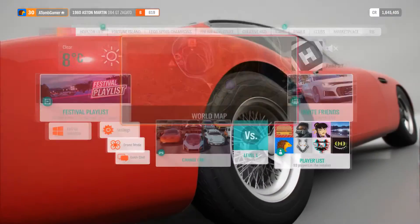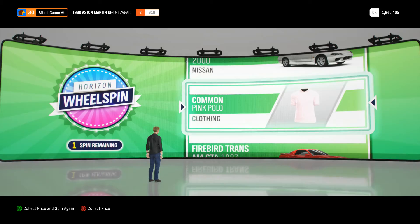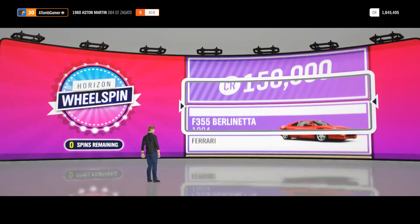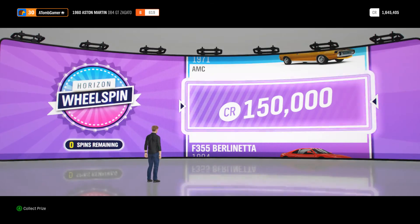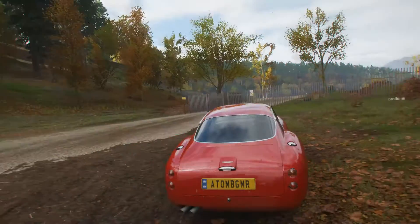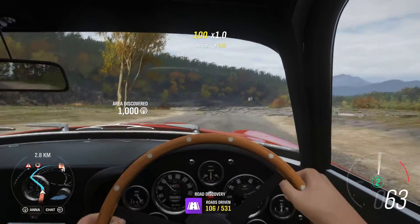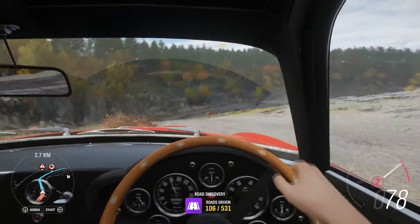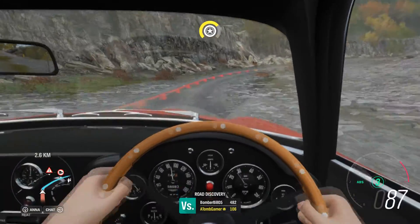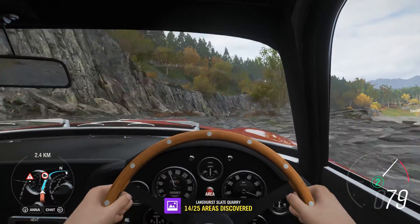We've got a wheel spin. Can I win the Sylvia? Pink polo. 150,000 - that's like half the value of our house. Am I in a quarry now? I feel like this car shouldn't be here. This is like totally the wrong place for this car.